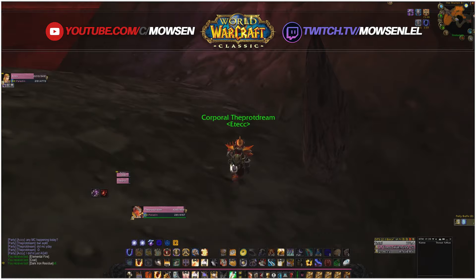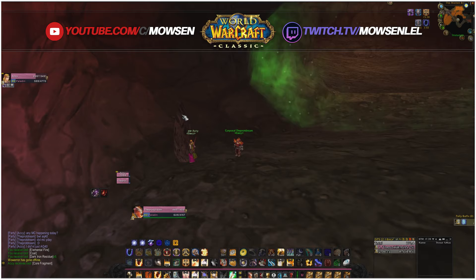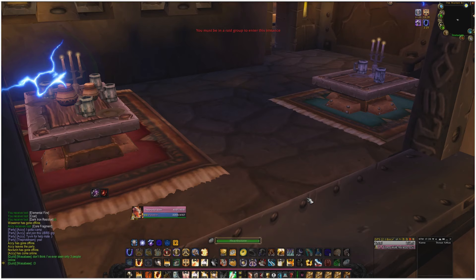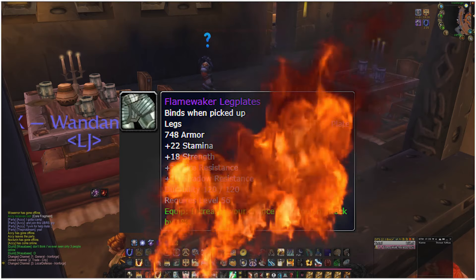I recommend you bring at least one or two friends depending on your level. Now finish the run — or ditch your group and ruin your server reputation by hearthing out. Either way, hand in the quest and you can now enter the treacherous depths of Molten Core and loot the Flamewaker leggings — I'm sure everyone in your raid will want them. That's it, you're Molten Core attuned!